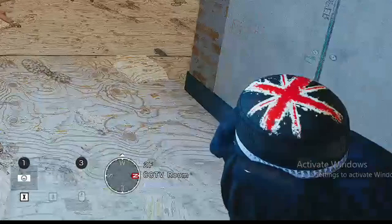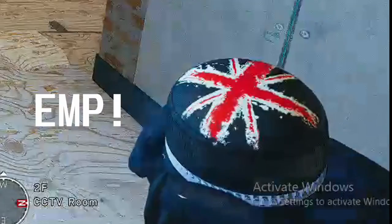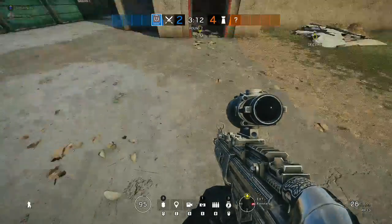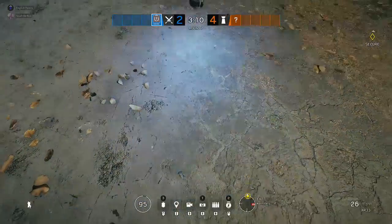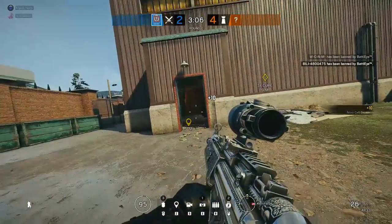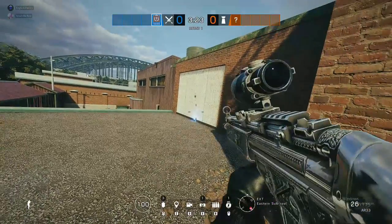Now, Thatcher. For Thatcher's main gadget, he has three throwables called EMP grenades. These EMP grenades, when thrown, after a few seconds will detonate and destroy or disable enemy gadgets within a 5 meter radius. Keep in mind that the EMP's range is a sphere, so it can reach 5 meters in any direction as well as through walls and floors.